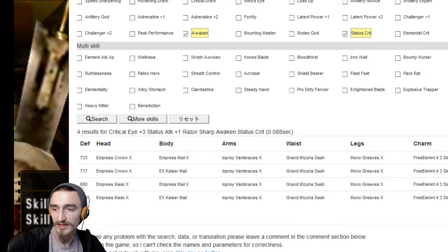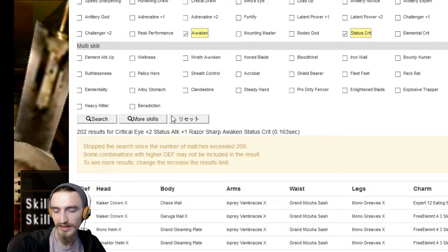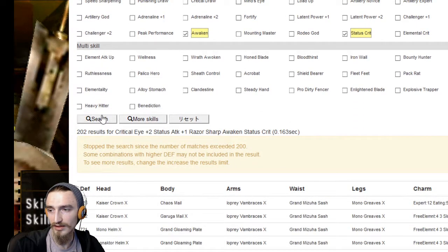Let's jump back into Firefox. So we can't do Luna stuff. I'll drop it down to crit eye 2 and see if that has any results still. Yeah, we can still make some stuff. So this would be status crit, awaken, razor sharp, status attack 1, and crit eye 2. It's not going to be the most boosted raw - this is definitely a set mostly focused on status attack - but let's take a look at these pieces.